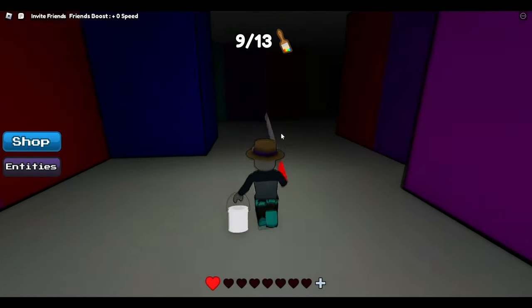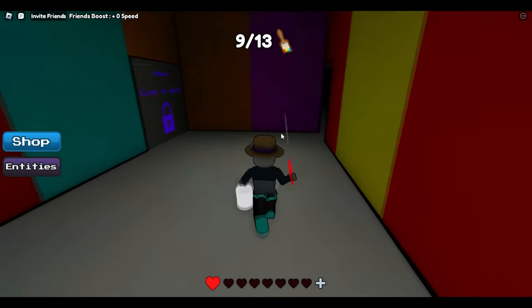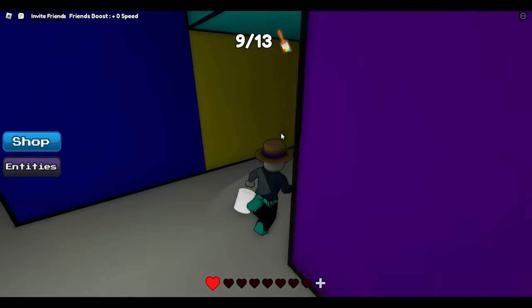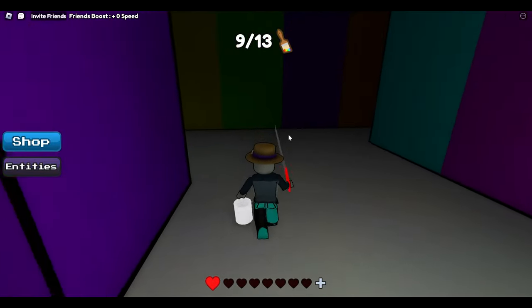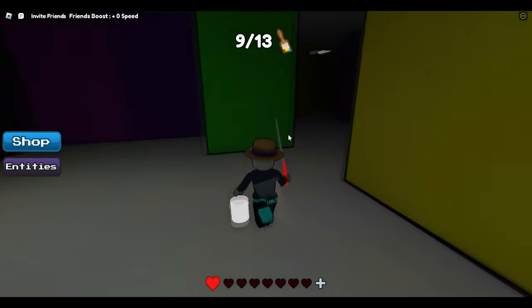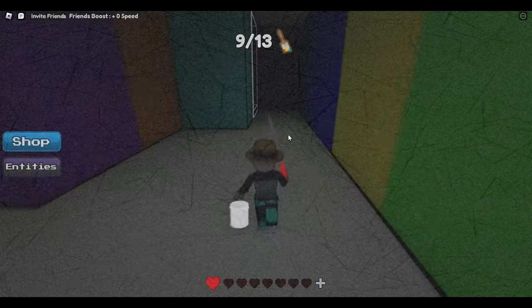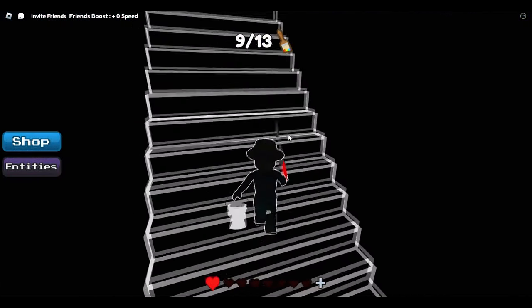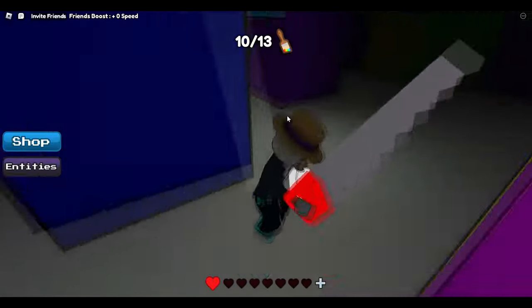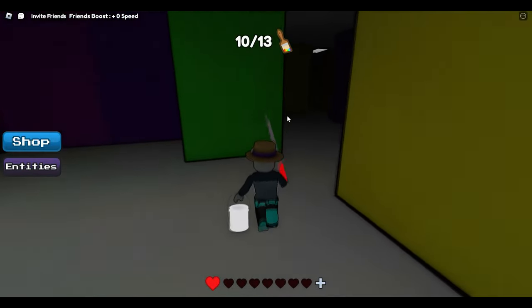We're going to go back towards purple — we don't need that right now. It's important for you guys to go up the stairs because a paintbrush is there — I completely missed that. I had to run back to the stairs because the monster was chasing me, but going upstairs changes my color and disguises me. Remember to grab this paintbrush — I completely forgot about it at first but I ended up grabbing it. Now we have 10 out of 13, so only a few left.